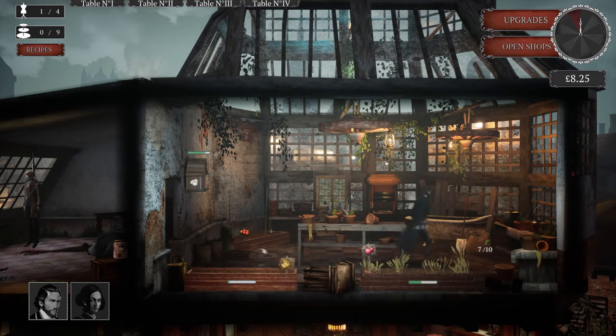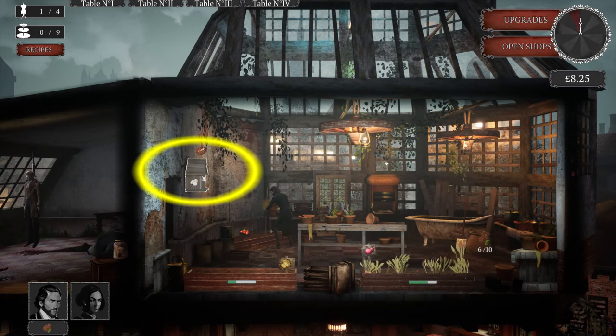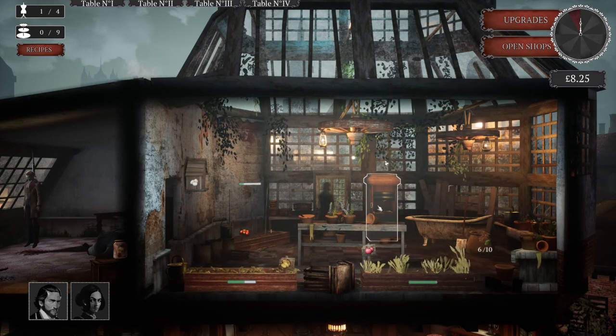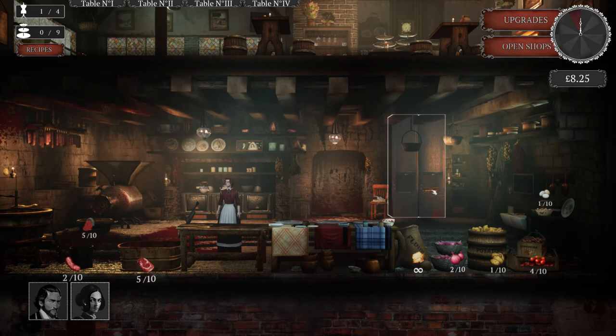Oh, and one last thing — my one complaint about this game would have been that I could not figure out how to get eggs for the longest time. Helpful hint for anyone that plays: you have to give them fertilizer. Yes, feed the birds the same fertilizer that you're putting on all your plants, and then you will have eggs. I for one was super confused by that, and I really hope that helps somebody out if they decide to check out Ravenous Devils.